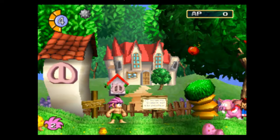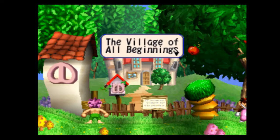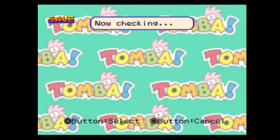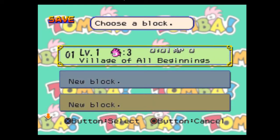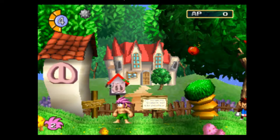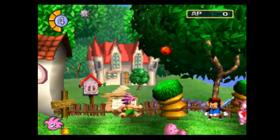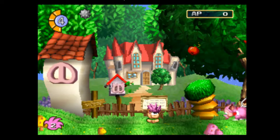I'm not sure what the L1, R1, L2, R2 buttons do yet. But these little signs here are save points. Let's go ahead and save. I haven't played this game in a long time, so this is going to be interesting. Just to get this out of the way — I suck at platformers. Painfully so, so don't be expecting mad skills here.